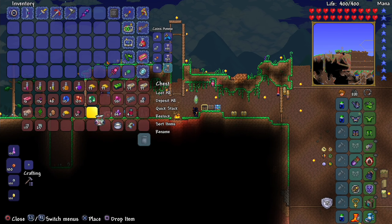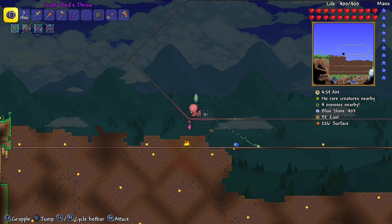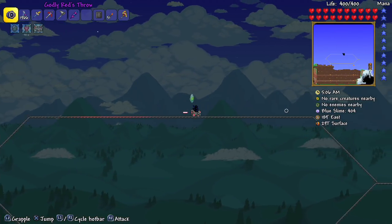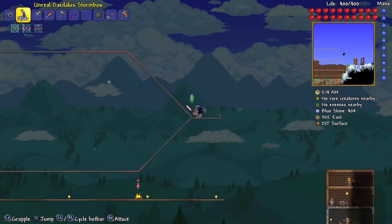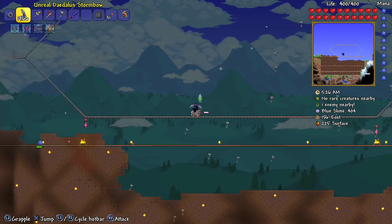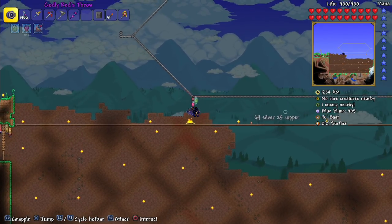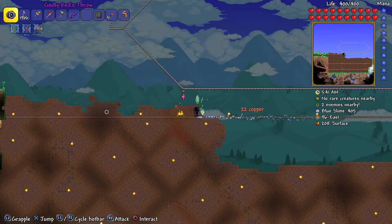I also beat the Twins. How did I beat the Twins? I improved my setup. Over here you can see my new and improved railway. Basically, if I ride around on it at maximum speed, the Twins cannot catch me, and I can just rain down arrows on them without them ever hitting me. They hit me a few times but don't do much damage. I can constantly fight them like that. So I basically beat the Twins just to test the railway — it works, that's all that matters.